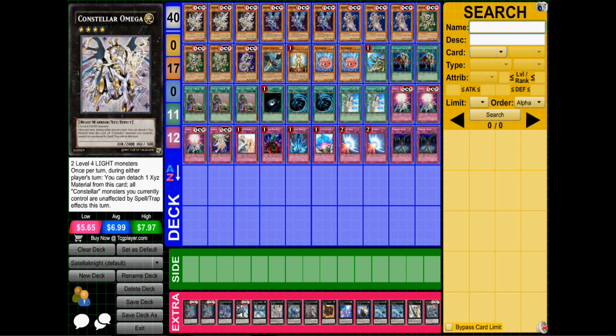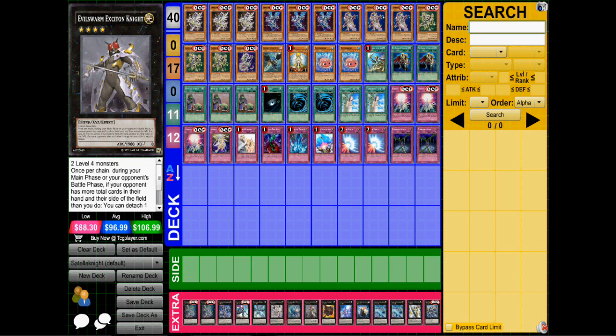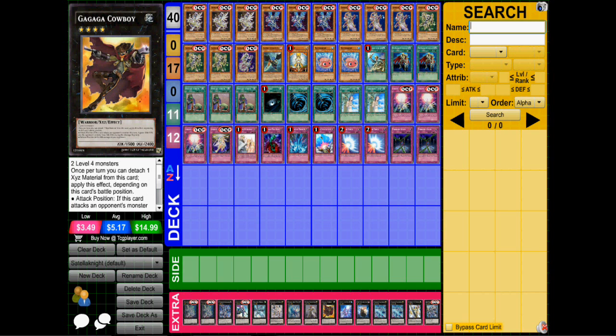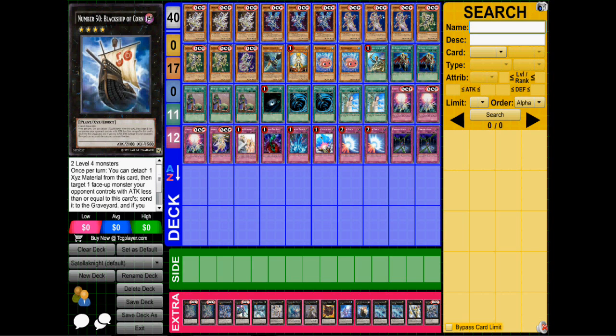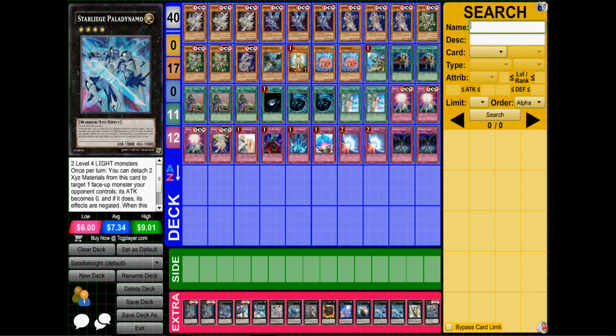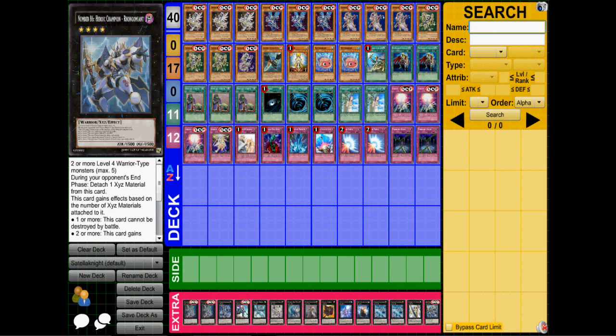We have Constellar Omega — everything is Light so why not — and it's just great against back row. We have Diamond Dire Wolf for easy popping, Exciton Knight of course, Gagaga Cowboy for free burn damage, Number 101, Black Ship of Corn, and two Daigusto Emeral for effect negation and free draws. I would recommend taking out Number 39 Utopia for a second Emeral, which is probably what I'm going to do — I never really go into 39, but I go into Emeral almost all the time.